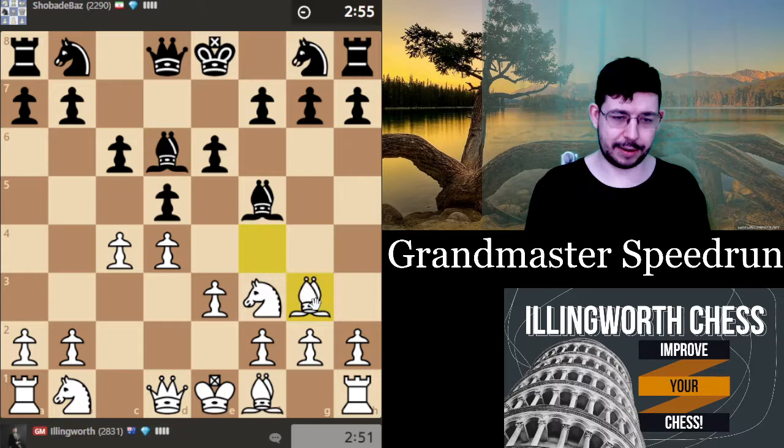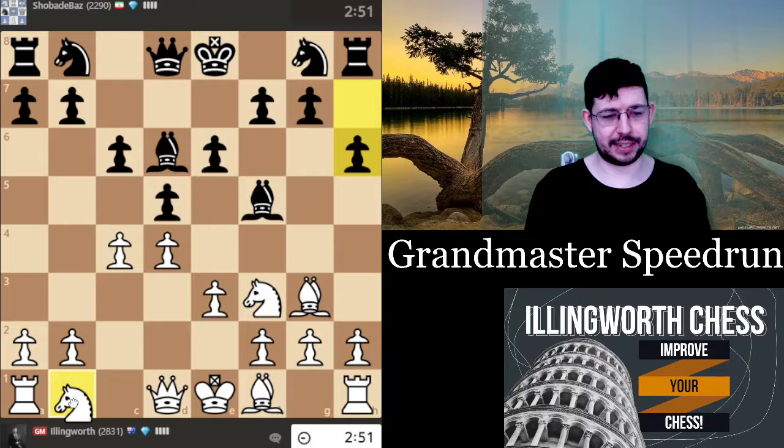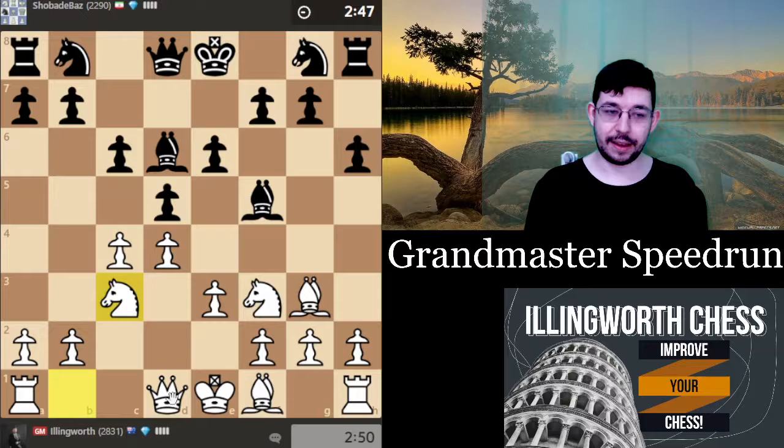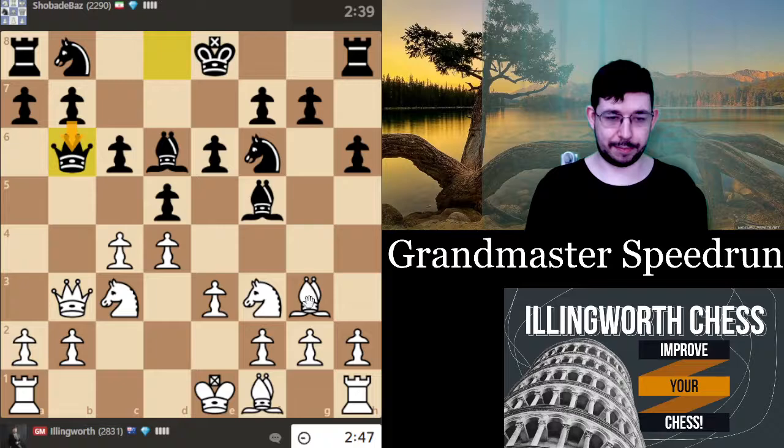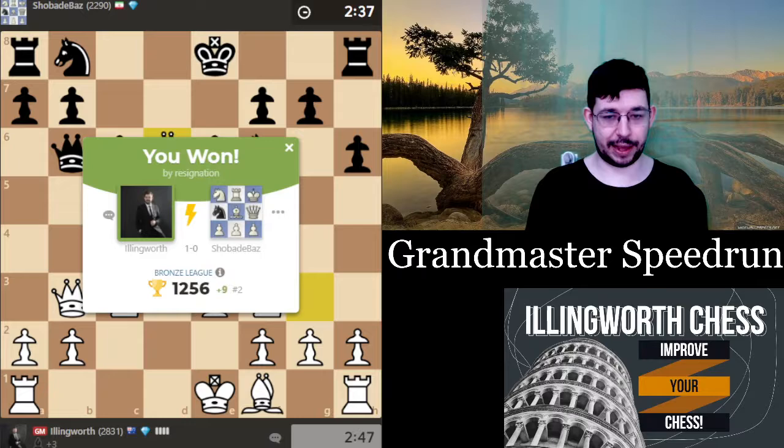I was going to keep the tension — keep him guessing. The plan is knight c3, queen b3. Queen b3 is kind of annoying when he's already played bishop d6 because it's not so easy for him to defend with the queen. Knight f6, queen b3 — and yeah, b6 might be his best move. He just blundered the bishop. Kind of surprised that a 2290 would blunder that fast.